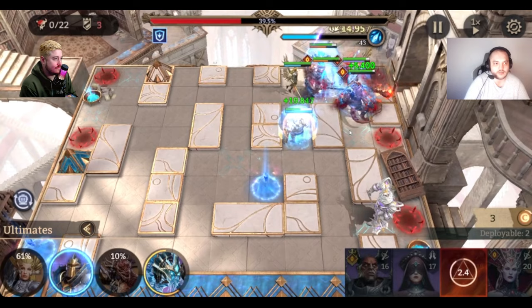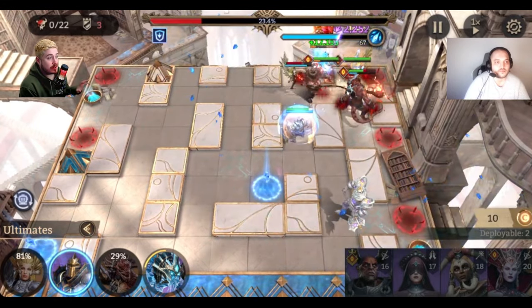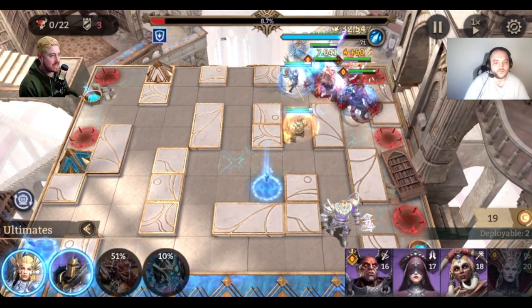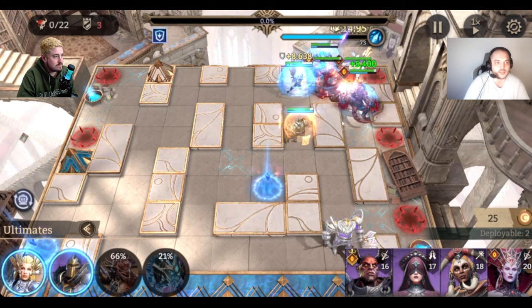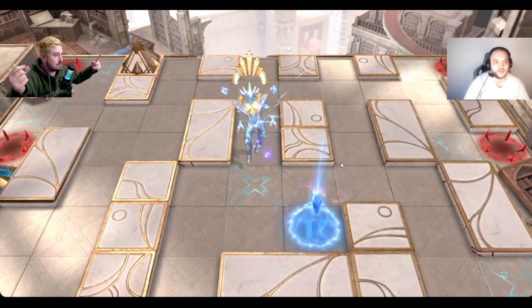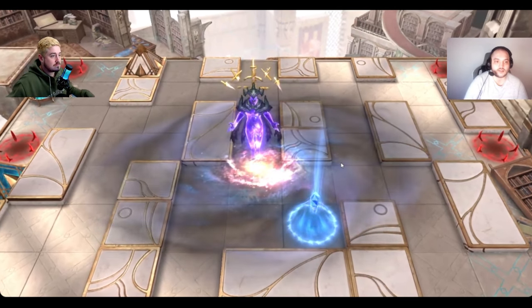Now we put Valkyra down to deal more damage — doesn't have to be at this exact moment but it makes things faster. Important tip for everyone: when you're about to burst down the boss, do NOT start picking up your units. Leave them all out even as the phase is about to end. If you unsummon them right before the boss dies, those heroes will have the full 60-second cooldown. If you just leave them on the field, the game's end-phase animation returns your heroes with only a 5-10 second cooldown. It also gives costs back.